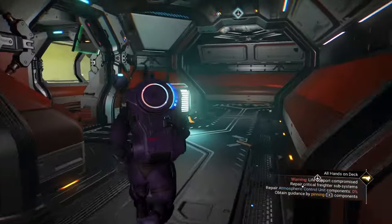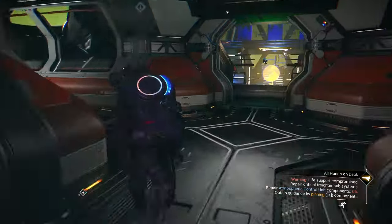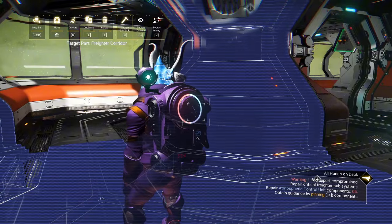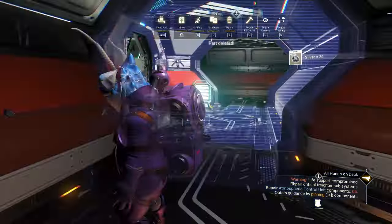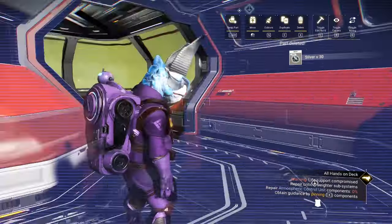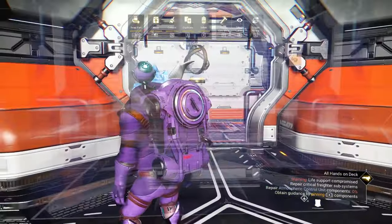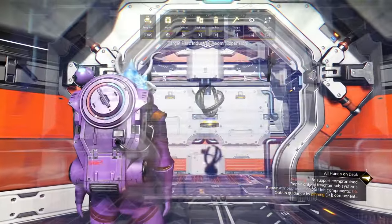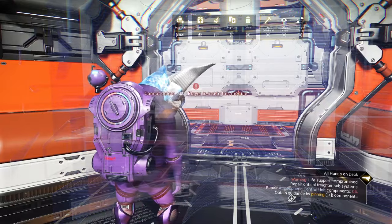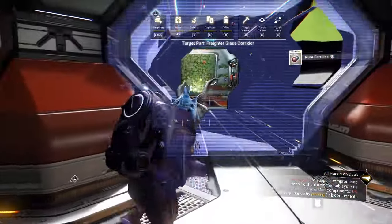You've got a lot of sections in here you don't need. Go ahead and disassemble some of this — press Z on keyboard. I'm just going to delete some sections we literally don't need. There's nothing here, we don't need to go outside, and I certainly don't need that wonderful little light. We got rid of some rooms — we didn't need those anyway, and we got the resources from them.